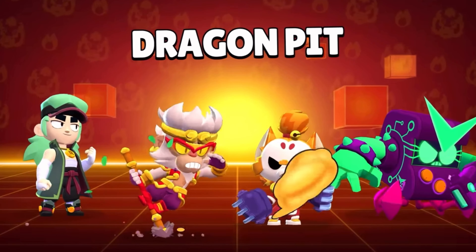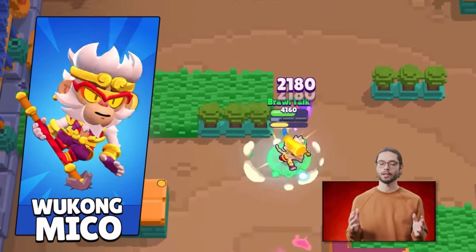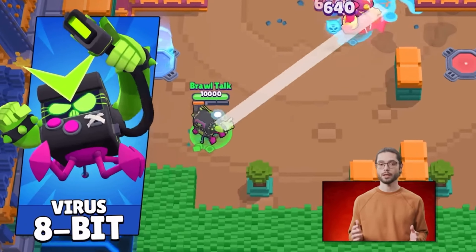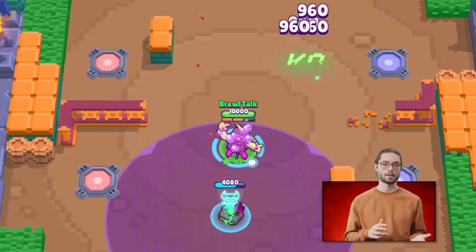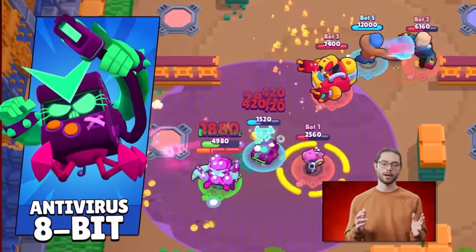Mikko gets a legendary skin called Wukong Mikko, making him the most powerful and coolest monkey king. 8-Bit Virus will receive the 299 gem treatment with special custom VFX and other cosmetics, and will also receive a new color variation called Anti-Virus 8-Bit.